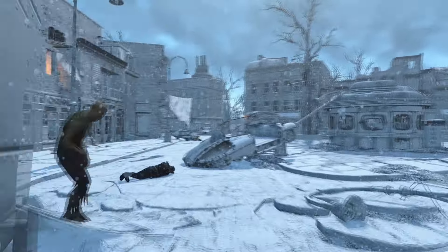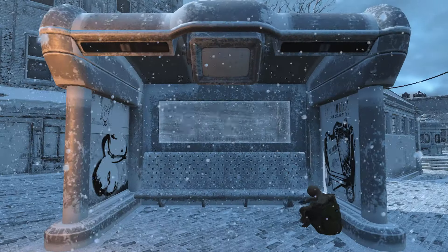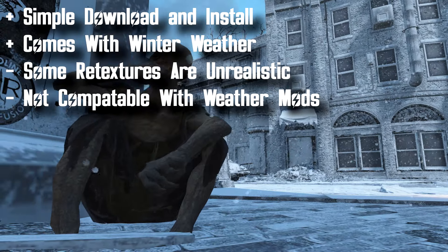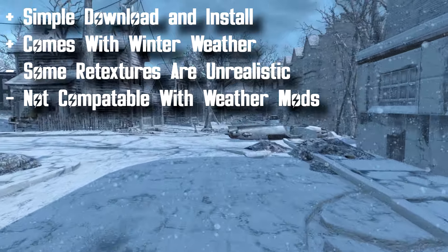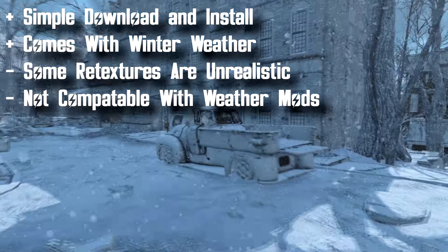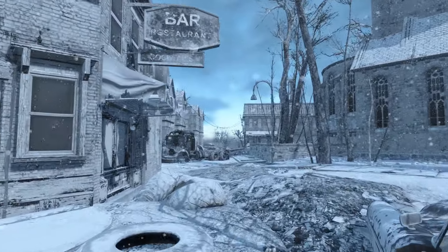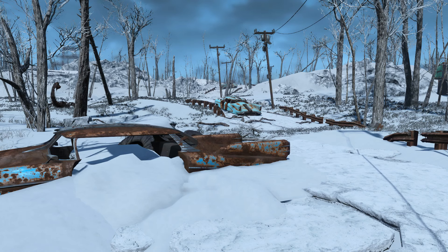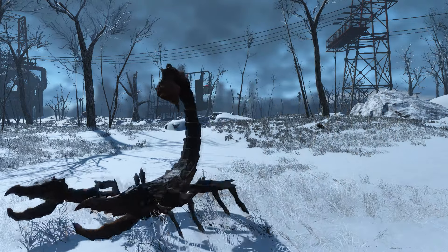Our second mod in the winter category is Winter Overhaul by Massship. This is the coldest and most icy of all the winter landscape mods — it has over 5,000 textures and makes everything in Fallout 4 look as if it were inside a freezer. It comes with its own weather, so it won't be compatible with any weather mods. It's very easy to install — just click download and it's all in one folder. However, some textures look off, like buildings that appear completely white, and you can't combine it with other weather mods. It reminds me a lot of Metro Exodus.